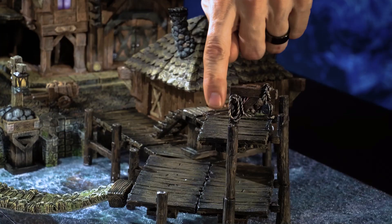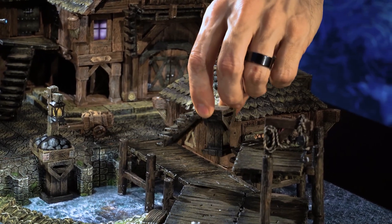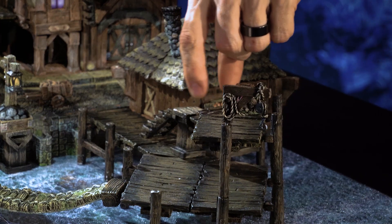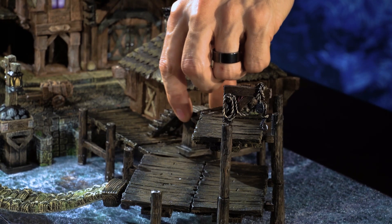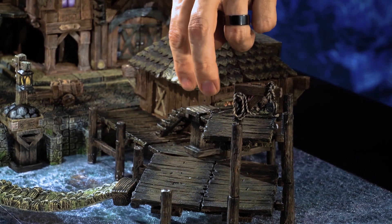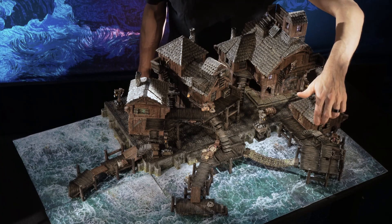Coming off the back here, we have a nice little example of the modular stairs. We have the 38-millimeter stairs going into a stair pillar, and then that's connected to these 25-millimeter stairs. Between the 38, the 25, and the 61 stairs, you can get to pretty much any height that you're going to build with the platforms or with the buildings — you'll be able to get up and down using these stairs.